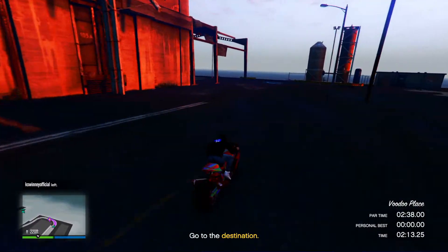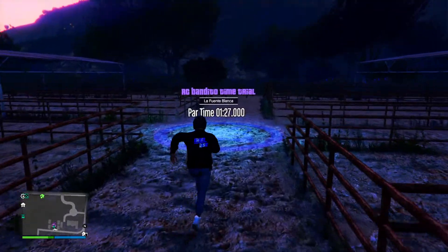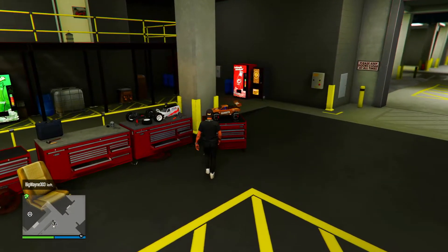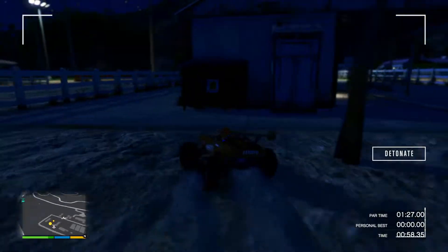Once you start, just make your way up to the highway and keep following the path on your minimap. It's a pretty easy time trial, just like all the other HSW ones usually are, and you'll make two hundred and fifty thousand dollars from it in under three minutes. The third method is to complete the RC Bandito time trial. For this one you'll need to own an Arena War property, which will allow you to purchase an RC Bandito. It's extremely quick but the handling sucks, so definitely slow down on turns and slam those brakes when you have to.